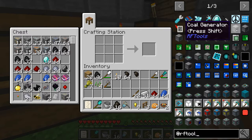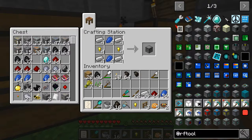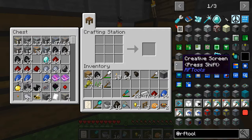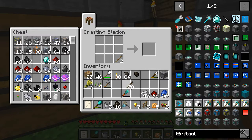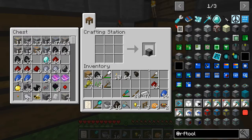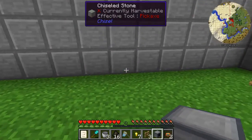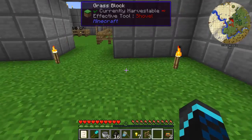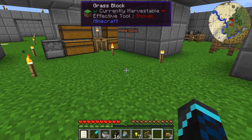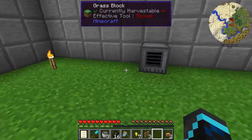Because they generate 60 RF per tick I think. RF Tools is in here because I really like the detectors and stuff like that for automation. I also like what McJady does with a lot of his mods — I have about half of McJady's mods in this pack, just because I really like the mechanics they add.